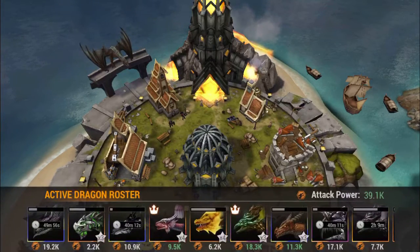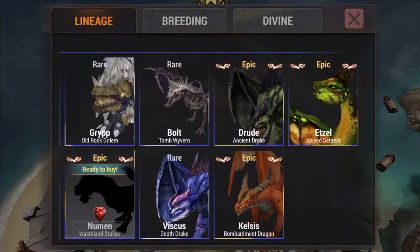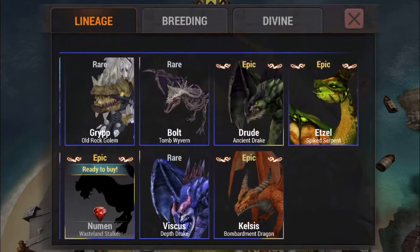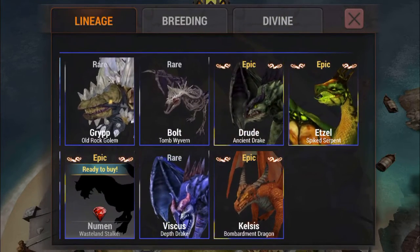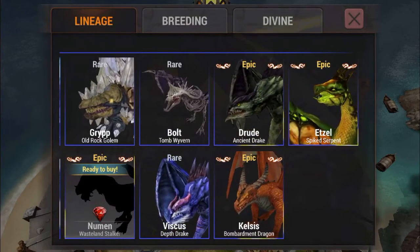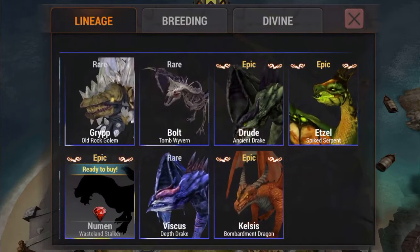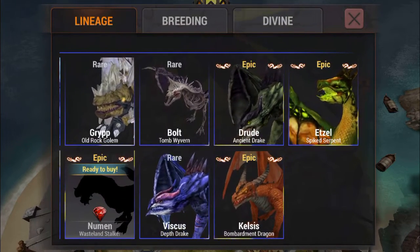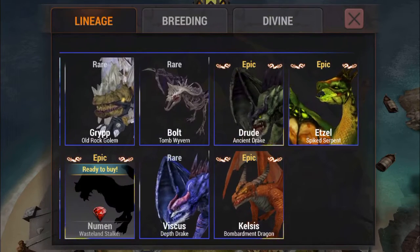Let's start off with Closest - he's the hardest one to get. You just can't do much about it, you just have to spend a lot of breeding tokens. There's nothing you can do about that, obviously you can wait, but he's not worth waiting for.